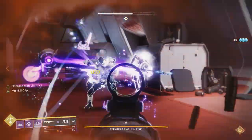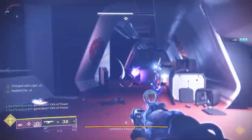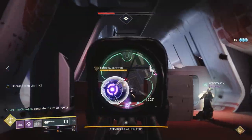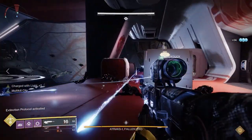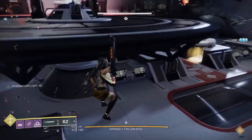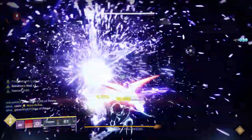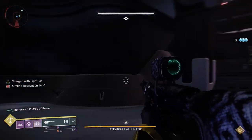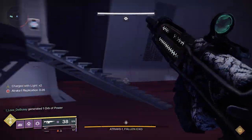Wait until everyone is in position. Have the scanner somewhere toward the center of the space area so they can see all the replicants, then kill that last ad. One of the replicants will glow yellow — the scanner calls it out and everyone heads to that area. The DPS window is very tight so don't hit the replicant until everyone arrives. If time is running out, start doing damage — something is better than nothing — but ideally wait for everyone. We typically use Lament or swords for the short DPS window. You can also use debuffs like a bubble or tether if time allows.